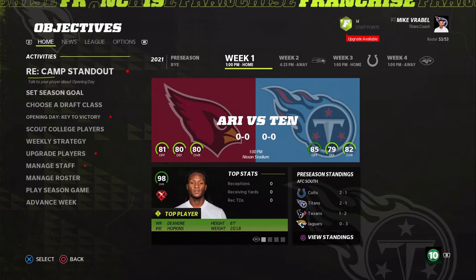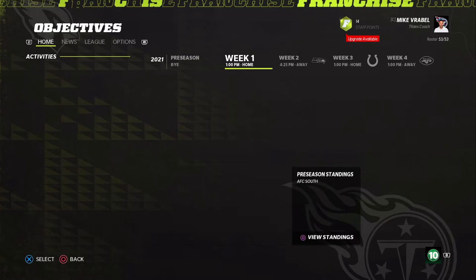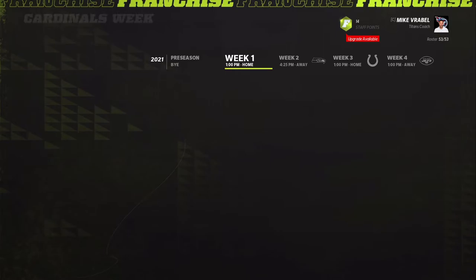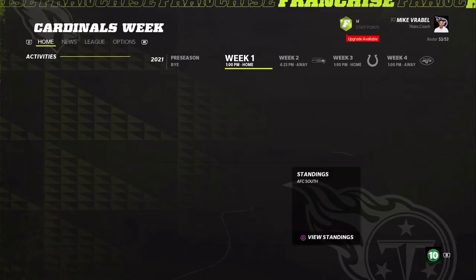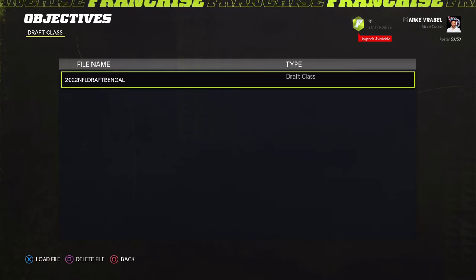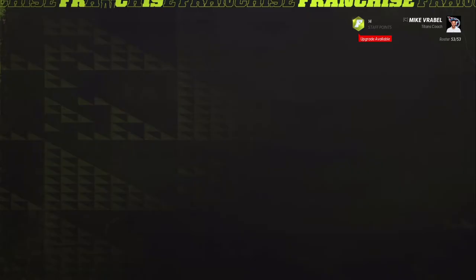Now things get interesting. We set our season goal — we should be able to make the playoffs. Then we choose the draft class. We're using the 2022 info draft from By Bengals, a pretty good YouTuber — this draft class is usually solid.